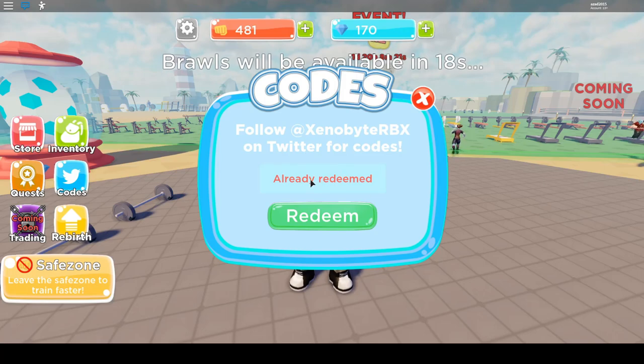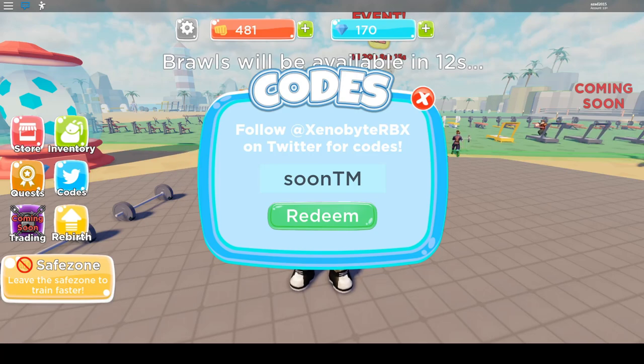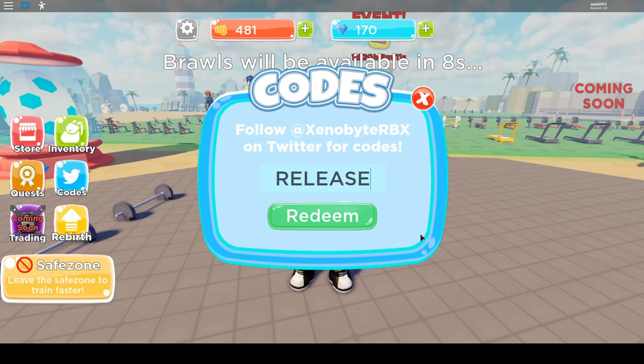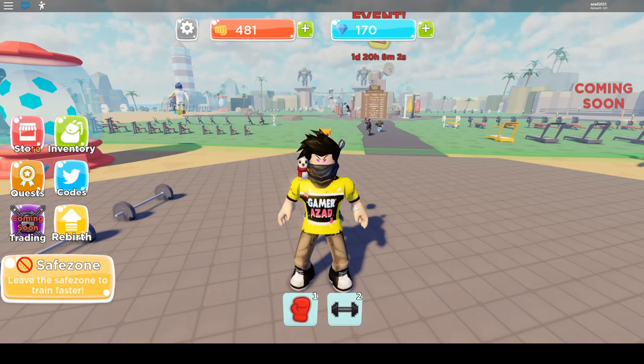The next code is 'soon tm', which gives you 25 strength and 100 plus gems. The final code for this video is 'released', which should give you 50 plus strength and 100 gems in this game. That's all five codes I showed you guys, and that's all for today.